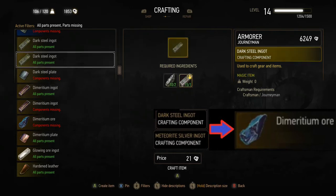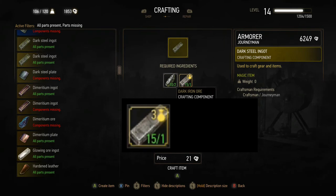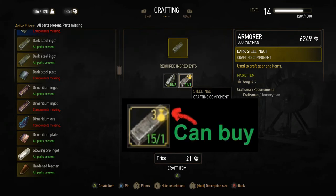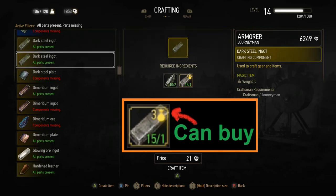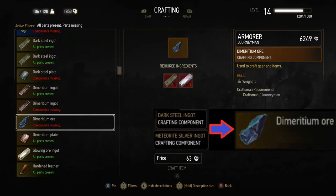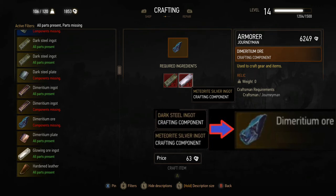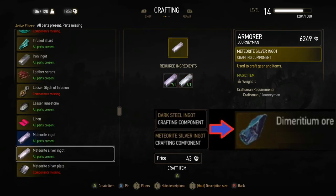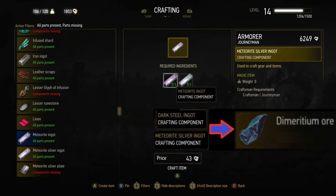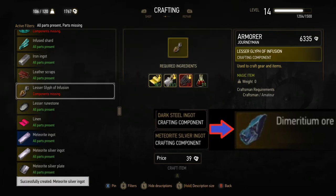If you go down to dark steel, we have the crafting components for that — dark iron ore and a steel ingot. We could craft some of those and even buy more components; right there it says we can buy three of them if we wanted to. The other component was meteorite silver. We're going to find it down here — and there it is. Meteorite silver is made up of different components: if you have a meteorite ingot and a silver ingot, you can craft from there. In this case we can, so we could craft that multiple times.